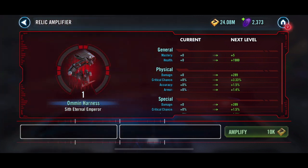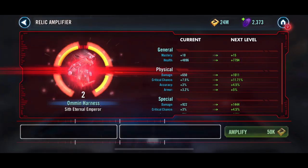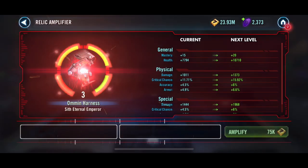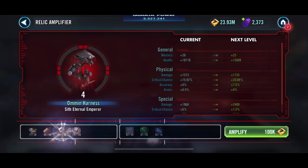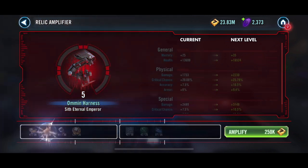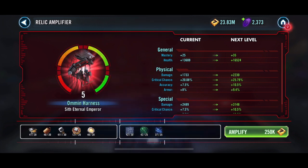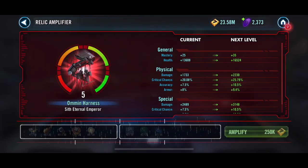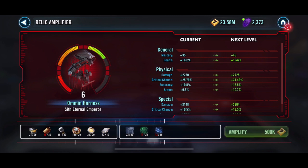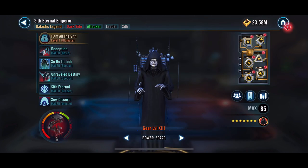We're going to get to Relic 5 at least, and I think we're going to be just short of going to 7, which is kind of where I want to put it for right now. We'll probably go to 8 at some point, but we do have some other characters I want to get to Relics as well. Definitely next week we'll get some more Relic levels. I know I'm going to be short on the green signal data, and we might be short on some other pieces as well. We got pretty close though — we actually got it to 6 — and we're short on Bronzium wiring and a couple of those signal data things.